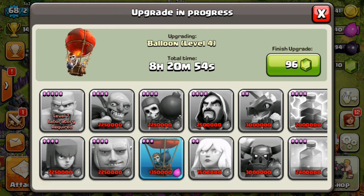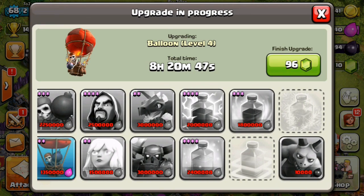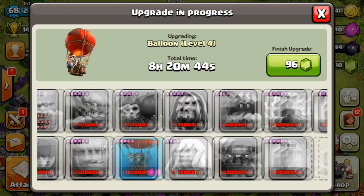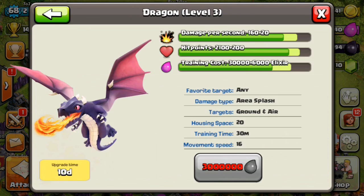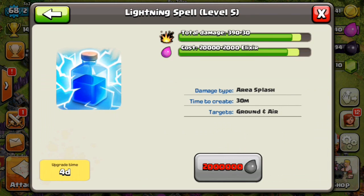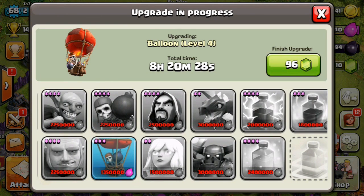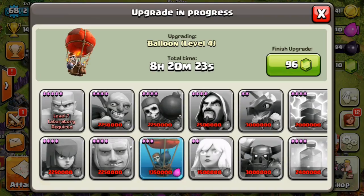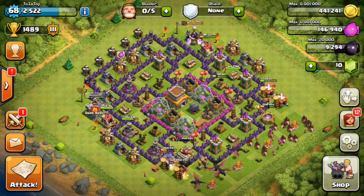My laboratory is currently upgrading balloons to level four. Most of my troops are level four right now. I've got my healer on level two, my dragon on level two - I want to maximize the dragon hopefully to level four. After I get my town hall upgraded to the next level I can upgrade further. My dragon is going to be my main focus next. My spells are all on level four and I'm going to try to get them to level five as soon as I can. My rage spell is on level three.